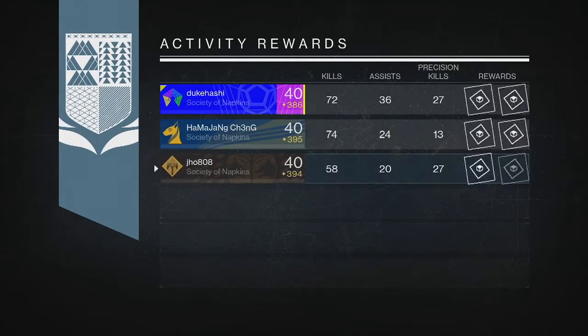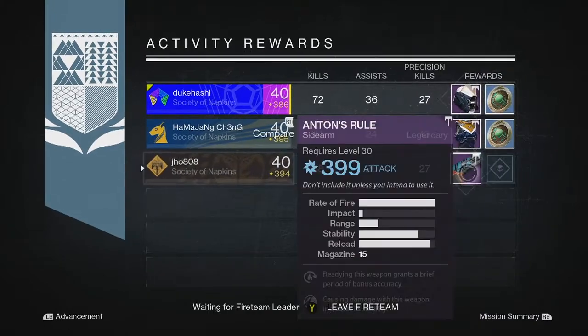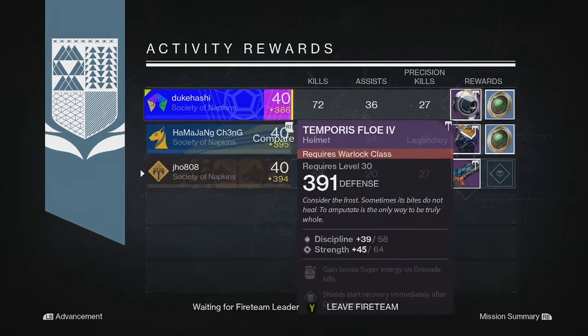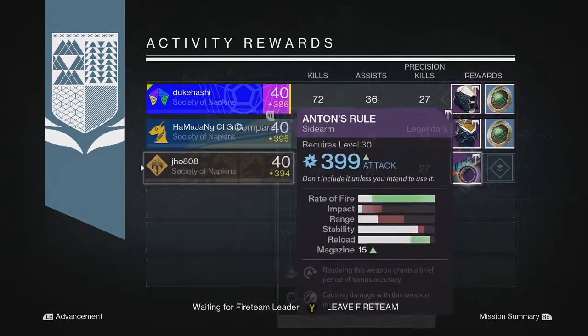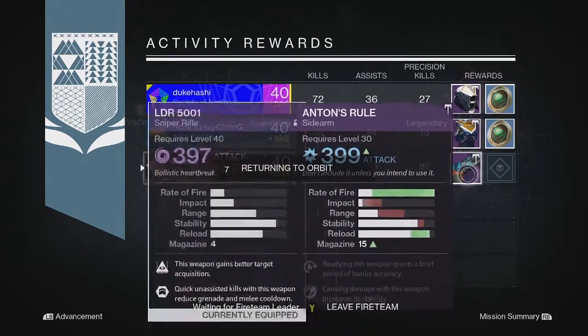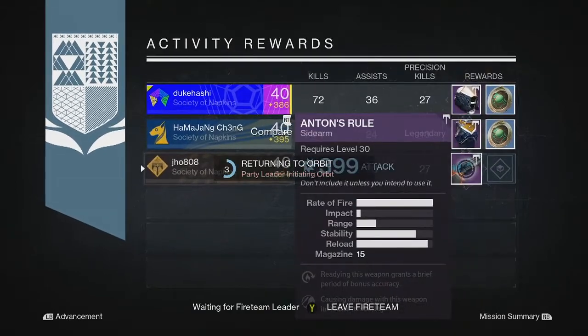Moving on to my next character, my Hunter. For this one we got a legendary drop — a sidearm that came in at 399, so that was definitely a big help. Almost 400 but still an increase for me, and it was definitely my highest special weapon at the time.